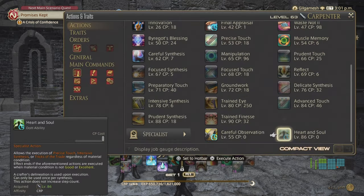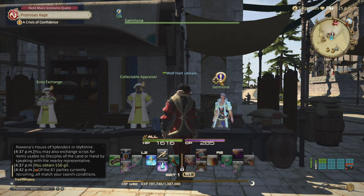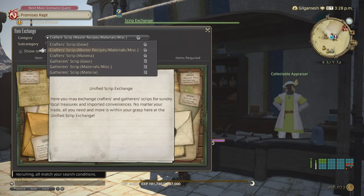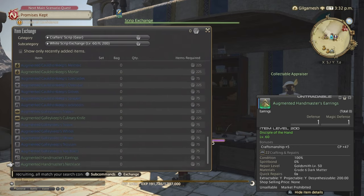In Idyllshire for 'Go West, Craftsman,' pass in the ticket to unlock the Scrip Exchange. Under Crafters and Gear at level 60, there's job-specific gear. The only shared items are the accessories at the bottom — the Augmented Handmaster gives extra Craftsmanship and CP: 47, 47, 47, and 24. You have two options: take each individual gear set per class costing 225 white scripts for main hand, 225 for offhand, 75 for head, 225 for body, 75 for hands, legs, and feet; or use the shared non-level-60 gear across all eight jobs.